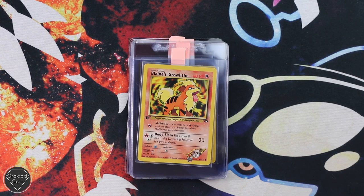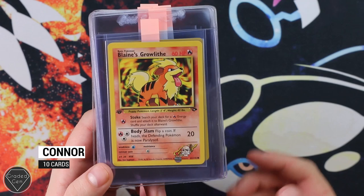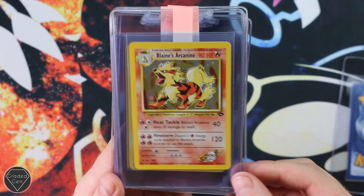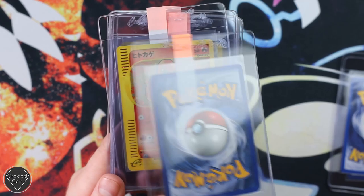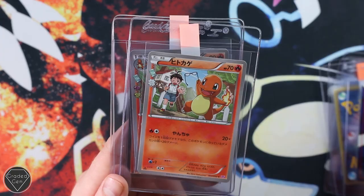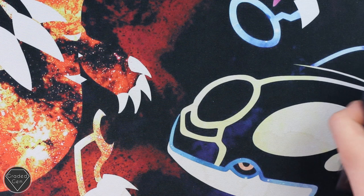Our next submitter is a new Graded Gem submitter and that is Connor — not myself, a different Connor, though it was very strange saying 'Hi Connor, thanks Connor' on the end of an email, even spelt the same way. Welcome to the service Connor. We're starting off with your Blaine's Growlithe First Edition from Gym Challenge, Blaine's Arcanine Unlimited, Flareon Gold Star — hopefully near mint grade — Charmander from the McDonald's set, Fire Energy, Charizard Neo Promo reverse foil, Kangaskhan from Jungle Japanese, and again the Pokemon Collection. Best of luck with your grades.